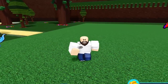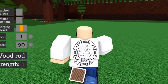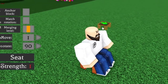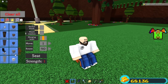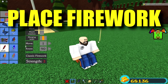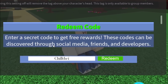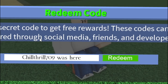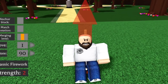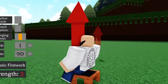First, I want to show you how to do that glitch without using a cake. Basically, what you want to do is place a seat just like this, and then place a firework right on the edge of the seat. If you don't have this classic firework, you can get it in the shop — or redeem the code 'Thrill709' to get one for free.